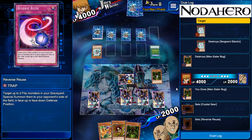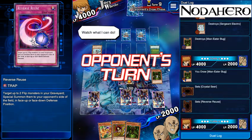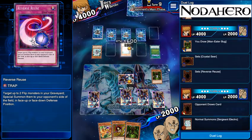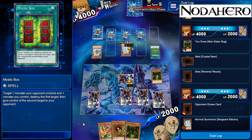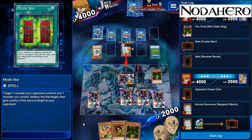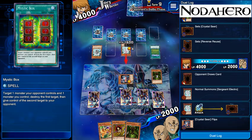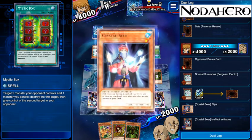There's merit to deploying that now so that if he plays Sergeant Electro he can only lock down one of them before Reverse Reuse is up and running. If the Mystic Box reveals Remove Brainwashing, I can't think of a situation where I'm not going to take it over whatever the other card is. He's got another Sergeant Electro — he'll probably lock down the Mystic Box again. Psychology tends to show that players always vote for the middle card. Players on here — some seem very good, others seem very bad; it doesn't really feel like there's an in-between for Duel Links players.